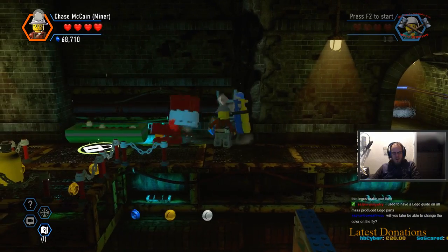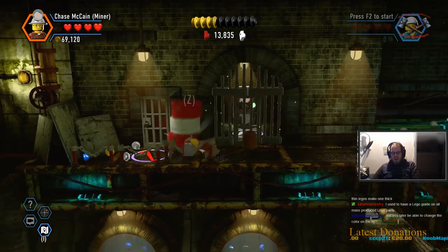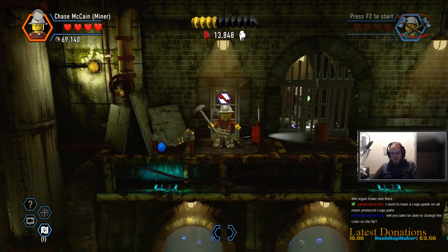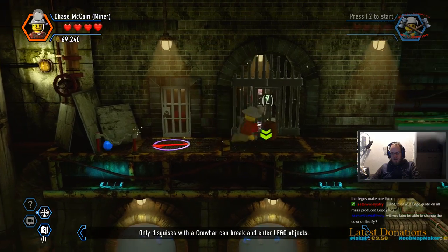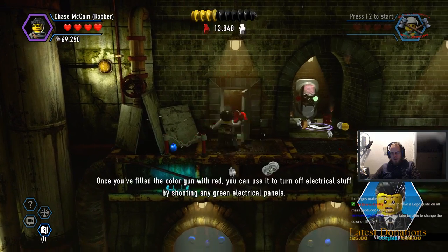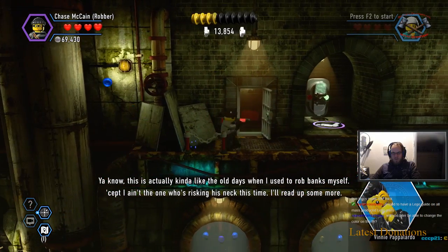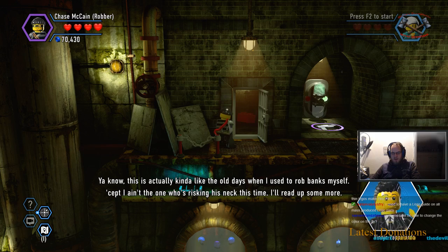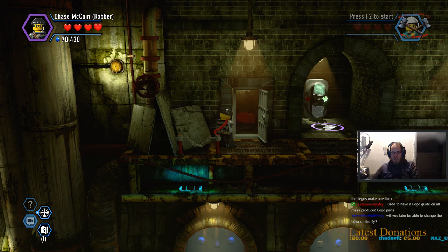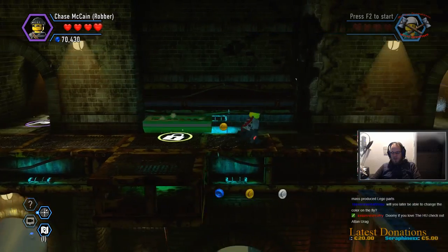I think there was a cheat for that. I don't fully remember, as I don't know all of the cheats off the top of my head. But I know there's eventually a cheat for unlimited dynamite. In the meantime, yeah, found that color swapper. Once you fill the color gun with red, you can use it to turn off electrical stuff by shooting any green electrical panels. I'm not going to be able to 100% complete the missions, but stuff like this particular red brick I can get, so I'll just grab that.